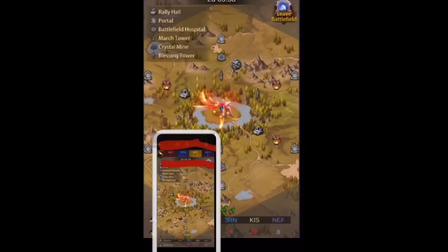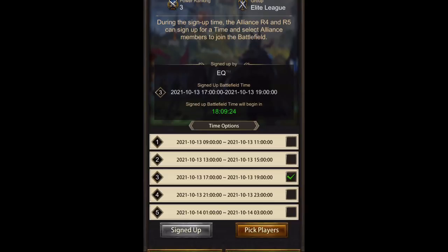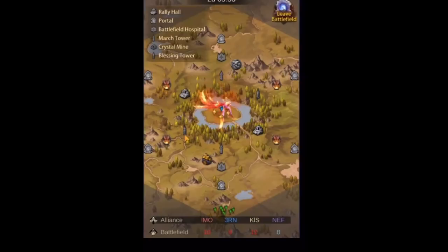Another thing you can do before you enter the battle: some of you can already see your matchups. Once we see ours, I'll assess whether we're the strongest or second strongest team and decide as a team whether to avoid a specific opponent — don't give them any points, fight the other teams instead. That is a very good strategy.